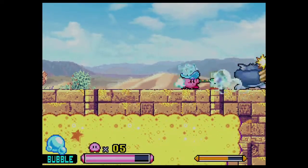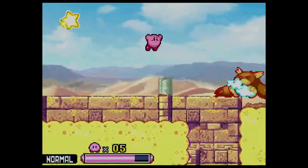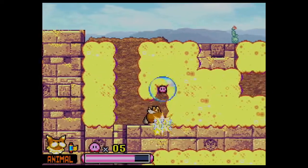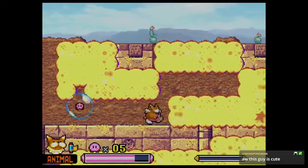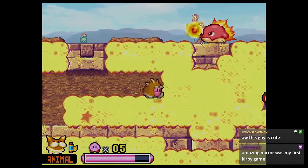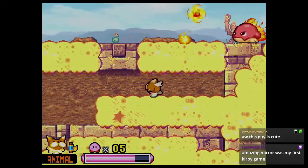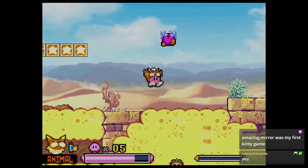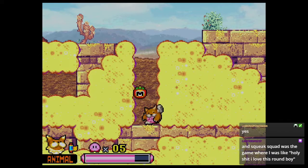I remember getting a DS for Nintendogs — like, I'm not even kidding, I wanted a DS for Nintendogs. The miniboss we just annihilated — I'd love to stream Amazing Mirror, but I'd also want to brush up on it first because I've only played it like once. Don't worry, the little animal miniboss does come back — it's not permanently dead.